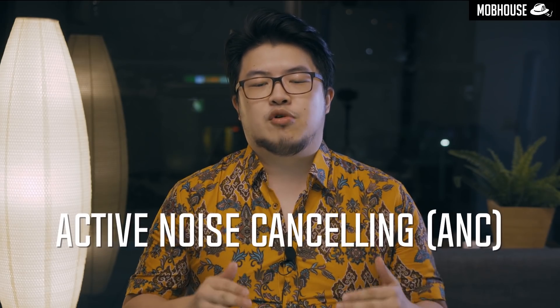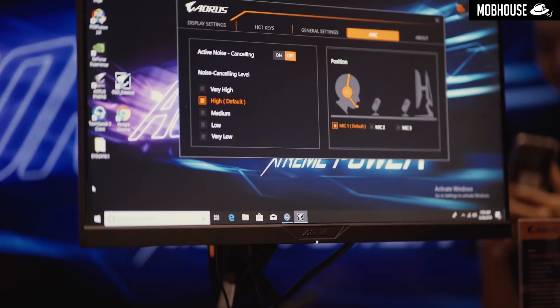Thirdly, we have Active Noise Cancelling or ANC. It doesn't work like you would expect it to. What it does is collect a sample of your environmental noise, and it uses that to clean up your audio when you speak into your microphone, so that your teammates can hear you loud and clear.